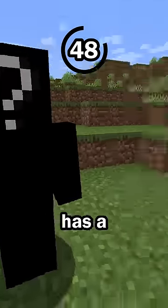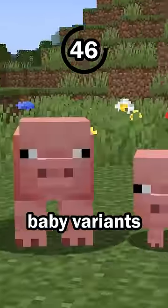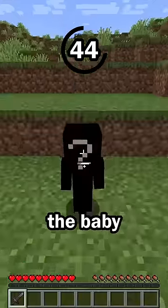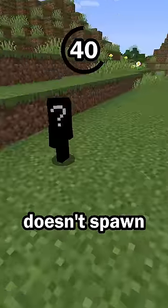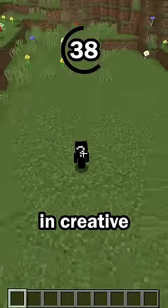Hit number 2: This mob has a baby variant. Most mobs have baby variants, but this mob is different because the baby cannot be obtained in survival. This mob cannot breed and the baby doesn't spawn naturally, so it can only be obtained in creative mode.